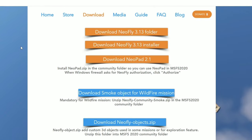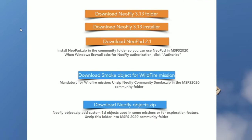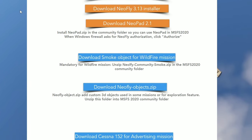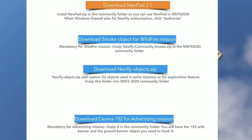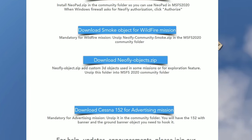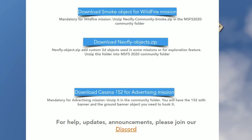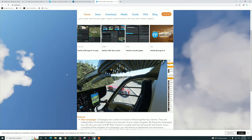To get started with Neofly, there are a couple things that we need to download. The first thing is the main installer application for Neofly. Below that, we have a couple other add-ons that are recommended to download and put into your community folder. Under each of these, it will give a brief description as to what these add-ons are. If you use Neofly, let me know your thoughts down below in the comments.